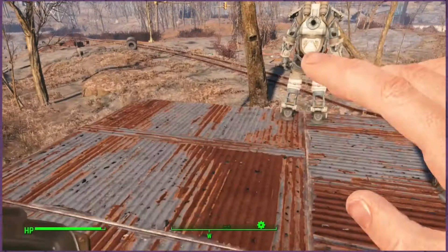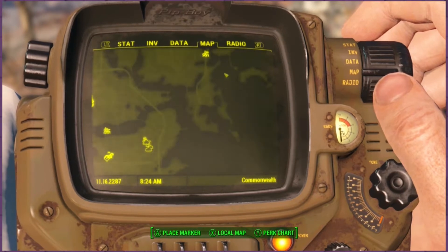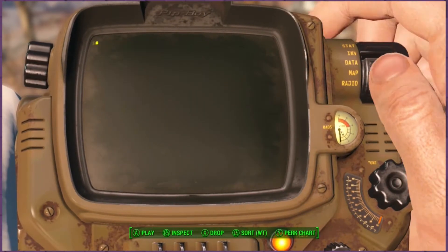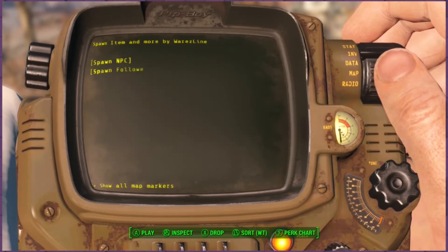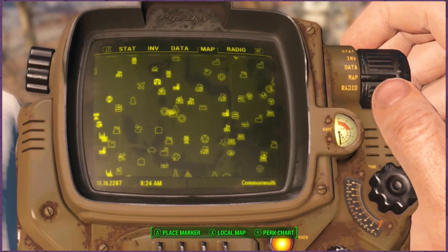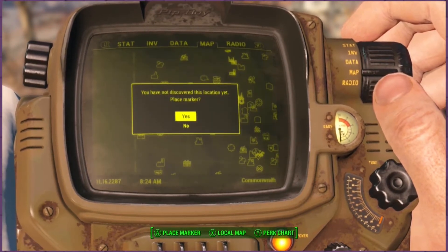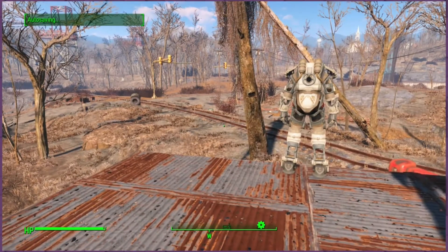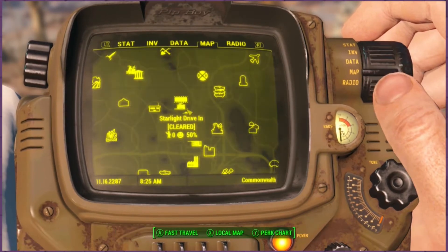I've played this game a little bit on this character but haven't explored very much. If you go back to your inventory, back to the holotape, back to player settings, and apply show all map markers, then come back to the map — and there's everything. There was a perk in New Vegas, and I think even Fallout 3, where you could show all the locations. You can't fast travel to them yet since you haven't discovered them, but at least it shows you where everything is so you can get an idea of where to explore. That's probably worth it for the mod alone.